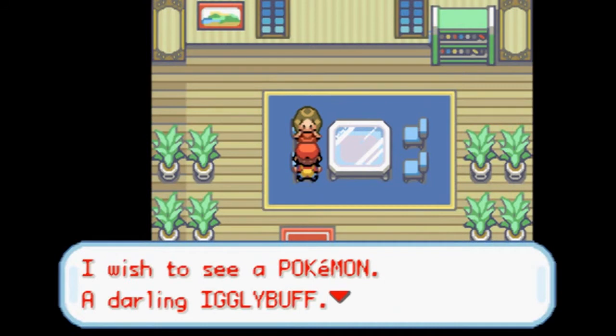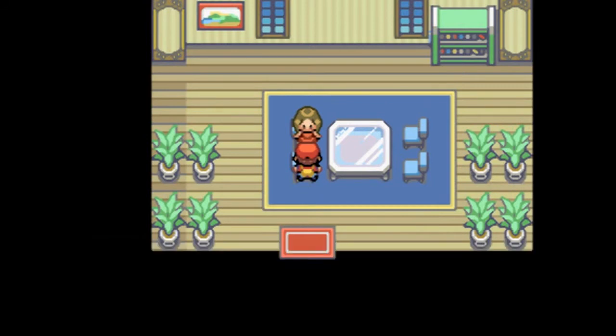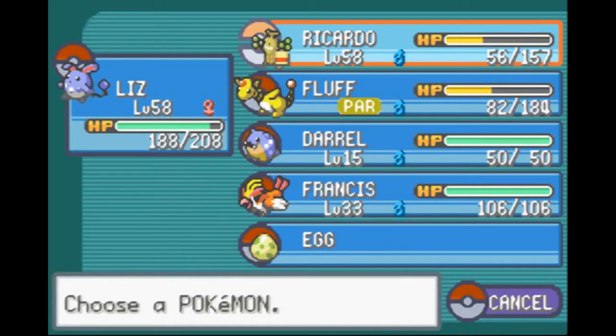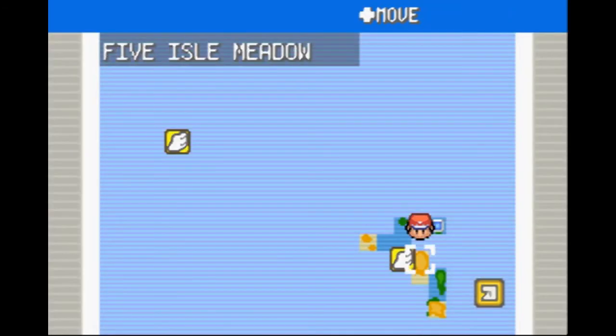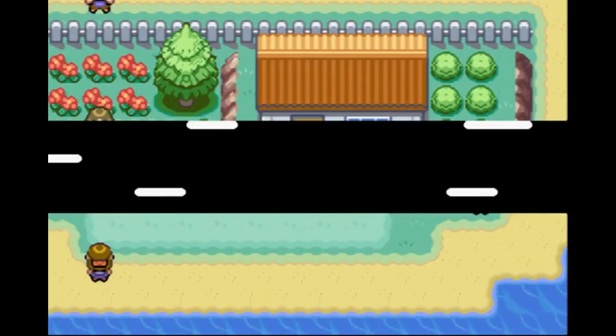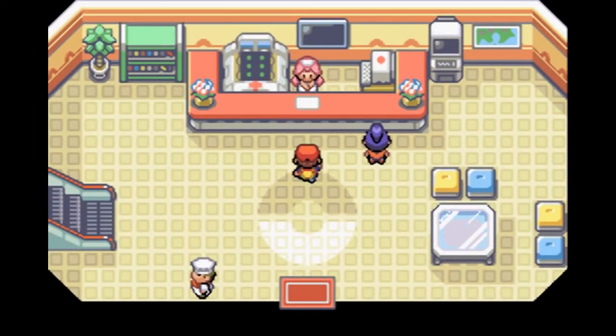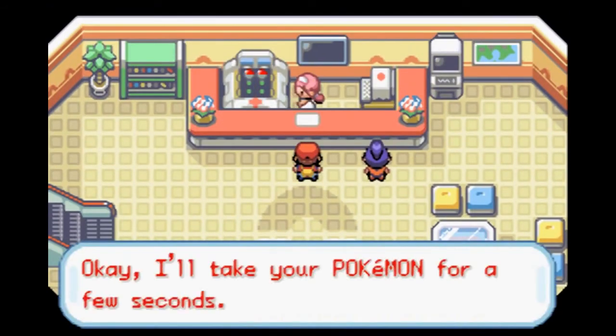She wishes to see a Pokemon — a darling Igglybuff. Wow, I did not expect this to happen in a randomizer, but we actually have one of those. So, back to Five Island, to the Pokemon Center. I knew Iggs would come in handy at some point.